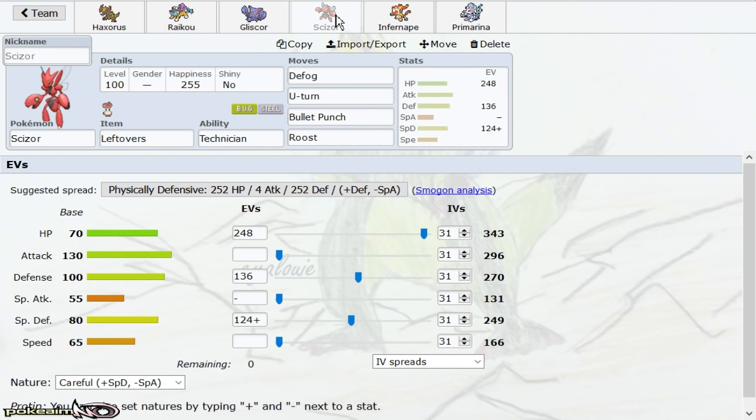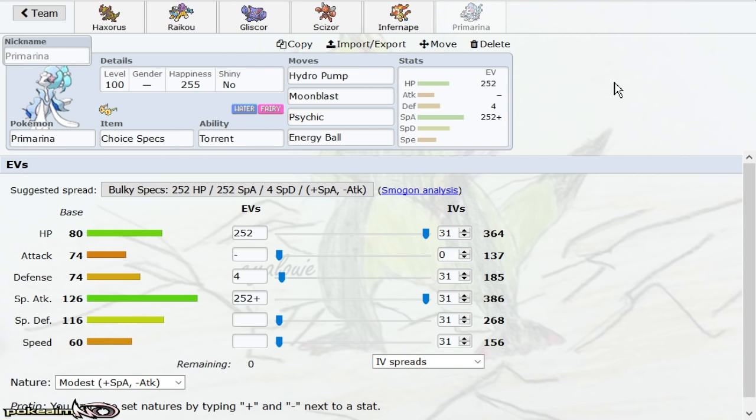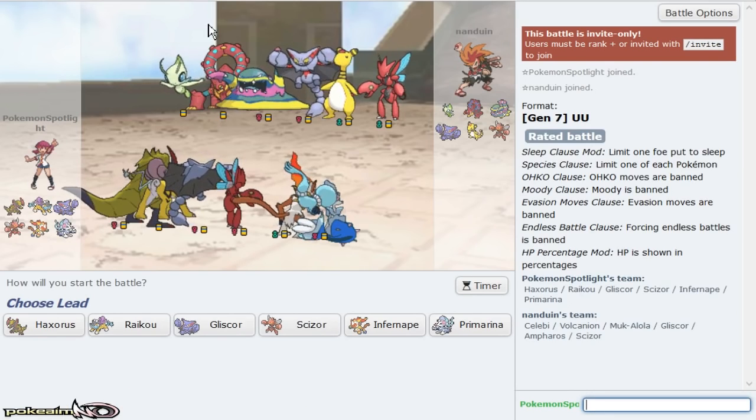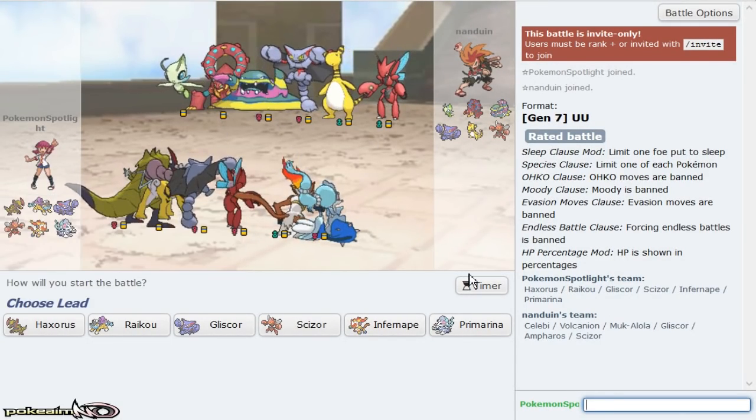I'm not the biggest fan of full PhysDef Gliscor without Roost, but we'll see how that works. We have a Defog Scizor without Swords Dance, more of a support role to help Eelektross. Choice Band from Ferrothorn and Specs Primarina — a really bulky Specs Primarina too, no Skull Bash. I'm hoping for at least a Dragon Dance Haxorus to do a little bit of work.